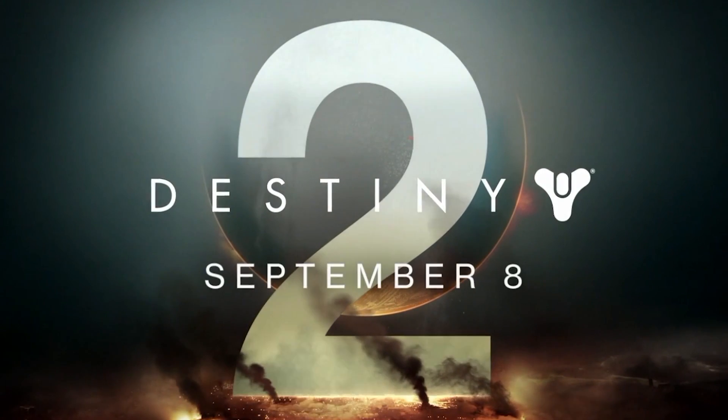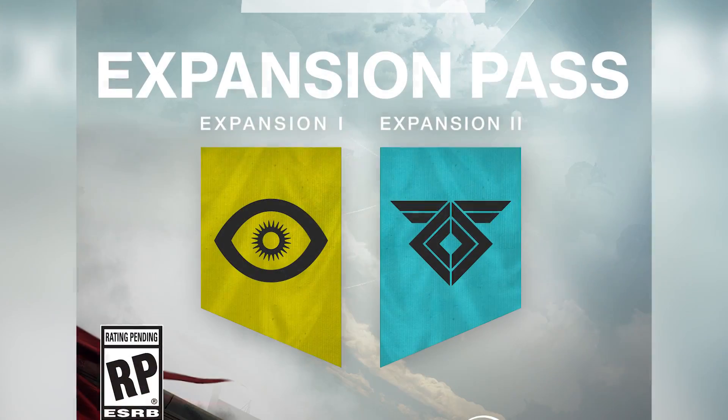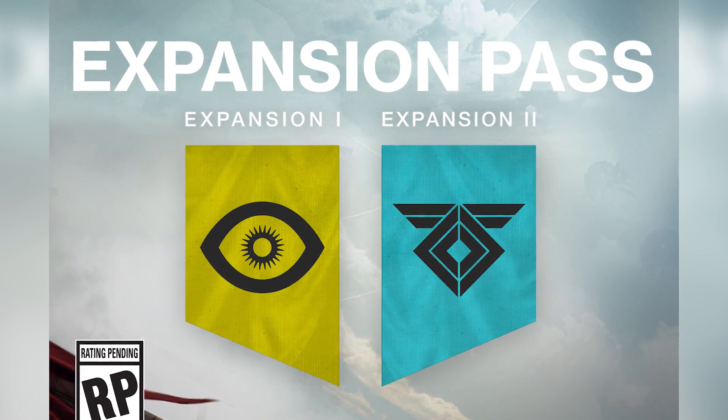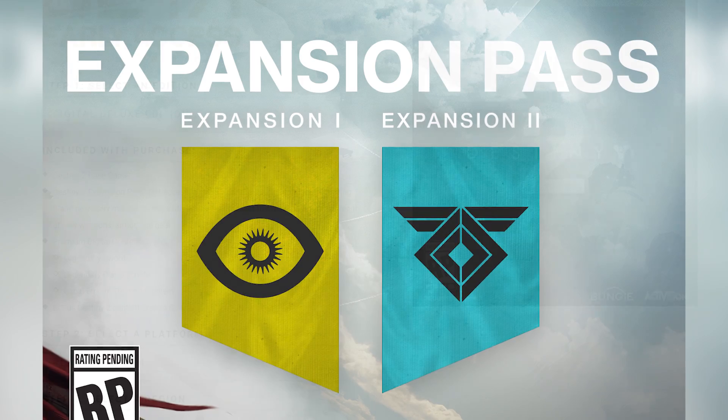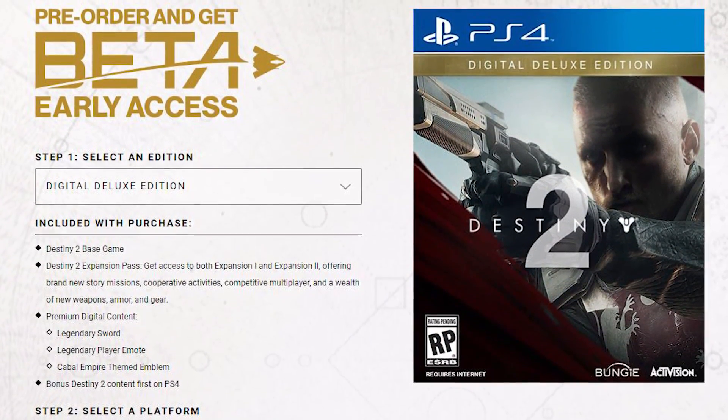Destiny 2 will launch on September 8th and will have PS4 exclusive content for a time. It'll have a season pass called the Expansion Pass that includes new story missions, co-op activities, multiplayer, and new weapons, armor, and gear. There's also an open beta before launch, but if you pre-order the game, you can play the beta early.